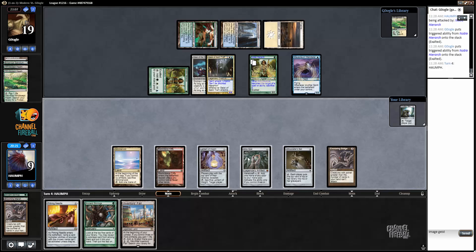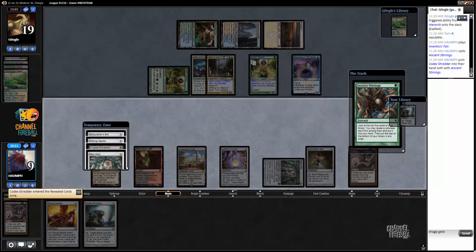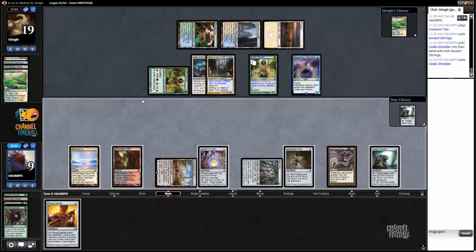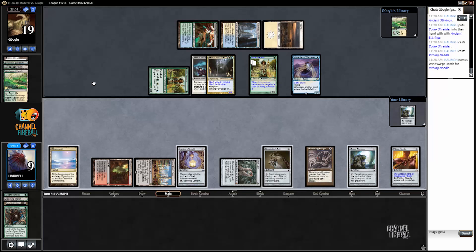I kind of want to empty out my hand, so let's fire off Ancient Stirrings. I'm going to play this no matter what, very likely going to take the Codex Shredder. A Pithing Needle does nothing — let's take Codex Shredder. Let's play Codex Shredder and then Needle on Windswept Heath because my opponent is drawing that. So we're taking two damage a turn.